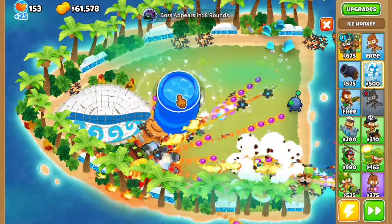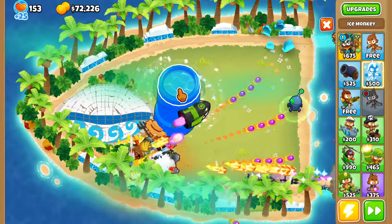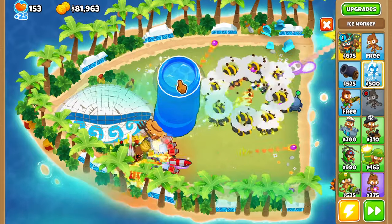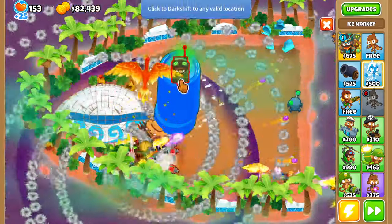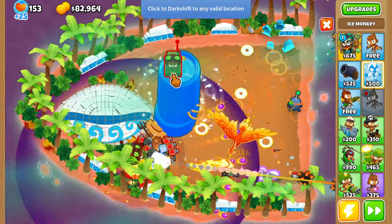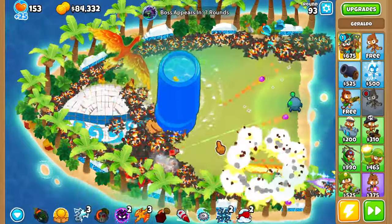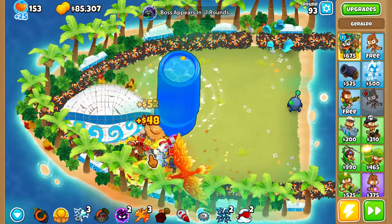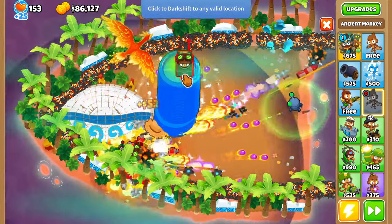All right. Hopefully I can teleport him up here — I think I can, should be able to. What? I can't. We're just going to have a pile of these portable lakes, I guess. I was really hoping I could teleport him up there, but I guess you can't do that.